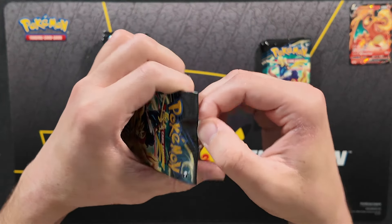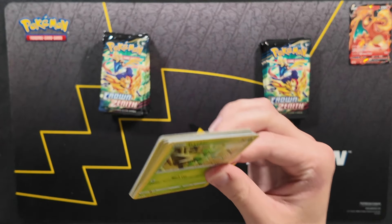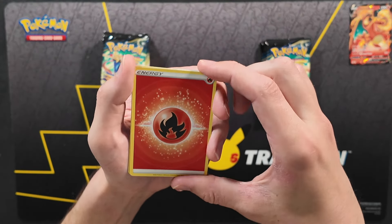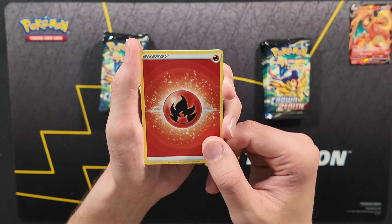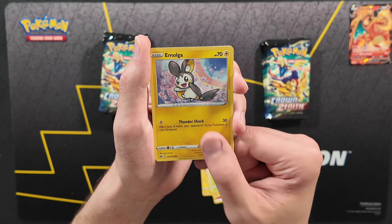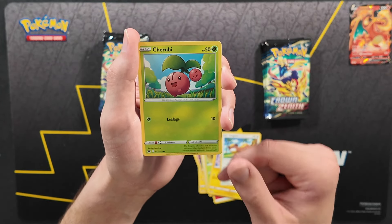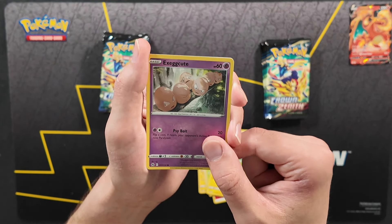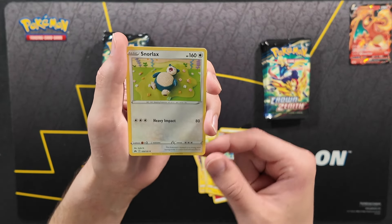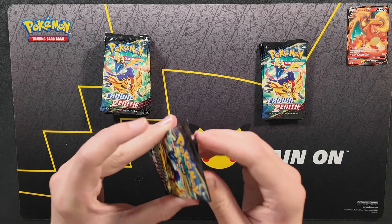Third pack of Crown Zenith now. Fire energy in the front, followed by Lexio, Electrite, Rescue Carrier, Scyther, Emolga, Yungoose, Cherubi, Execute, and Volcarona Reverse. And for the card in the back — a regular rare Snorlax, but it's made out of yarn, so that's pretty cool. A Crochet Snorlax is cool and all, but not exactly what we were looking for.